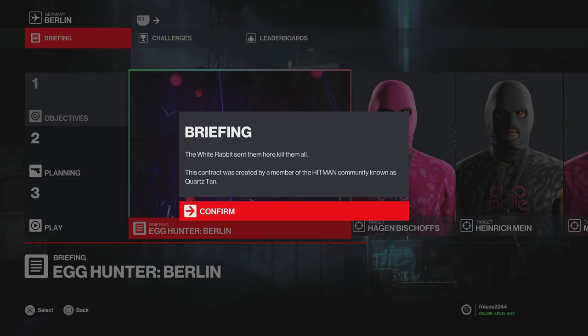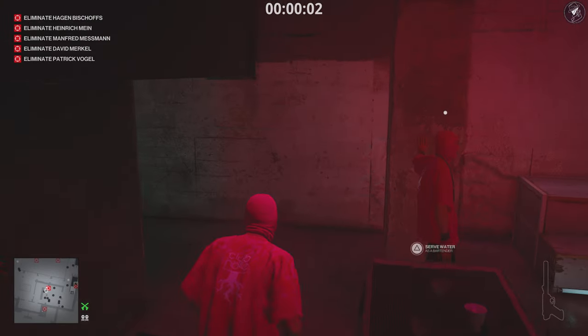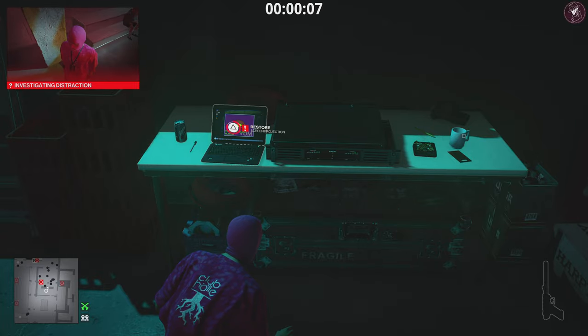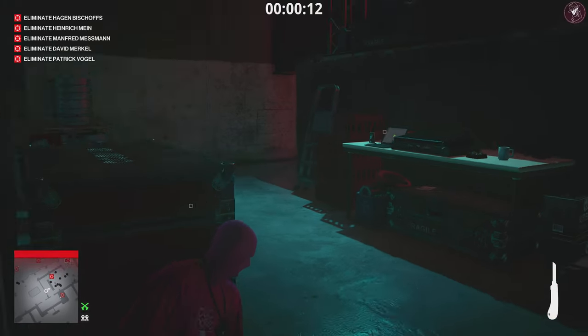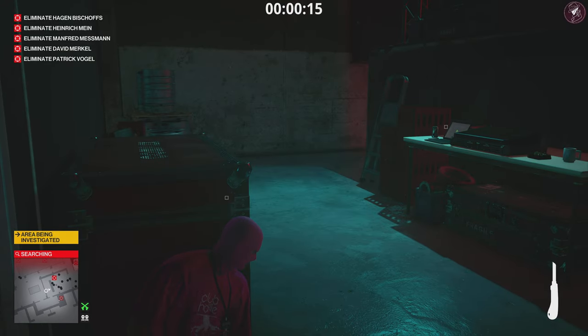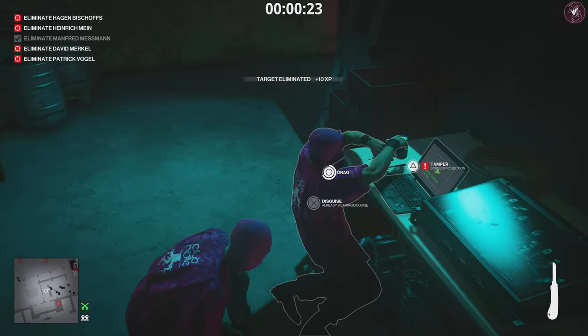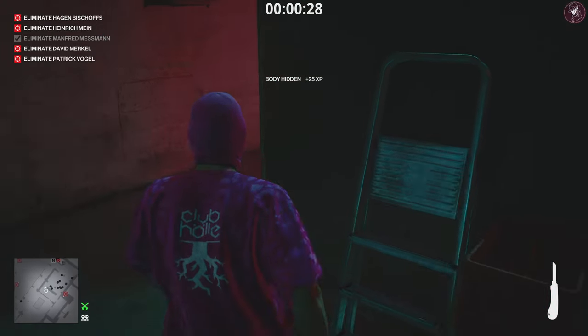The next featured contract is the Egg Hunter in Berlin. The briefing is: 'The White Rabbit sent them here — kill them all.' We've got five targets. Start in the projection bar, bring the Kruger Meyer, lethal syringe, and a coin — that's all you need. From the start, head behind the bar, tamper with the laptop then restore it, and grab the hobby knife. Press against the crate and wait for the first target to come around, take him out and dump him in the nearby crates. First target down.